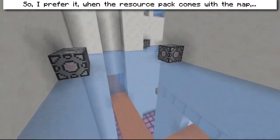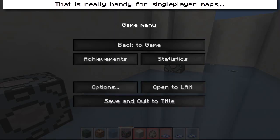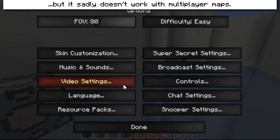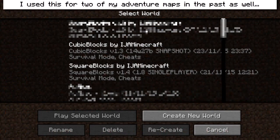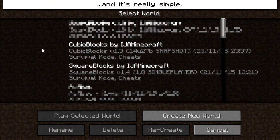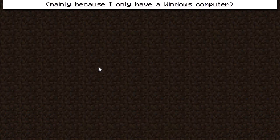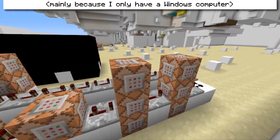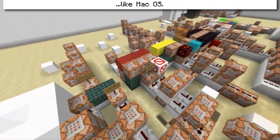So I prefer it when the resource pack comes with the map, meaning it's already included in the map. It is really handy for single player maps, but it sadly doesn't work with multiplayer maps. I used this for 2 of my adventure maps in the past as well and it's really simple. I'll explain the whole process for Windows, mainly because I only have a Windows computer, and it's probably a bit different for other operating systems like MacOS.